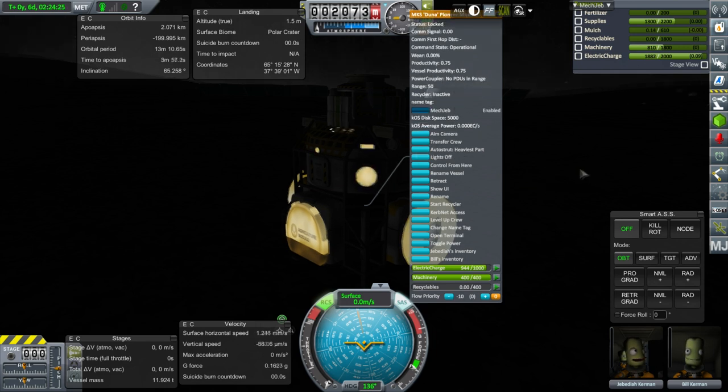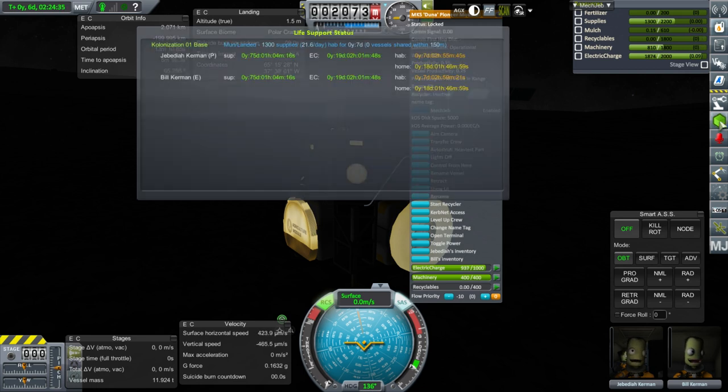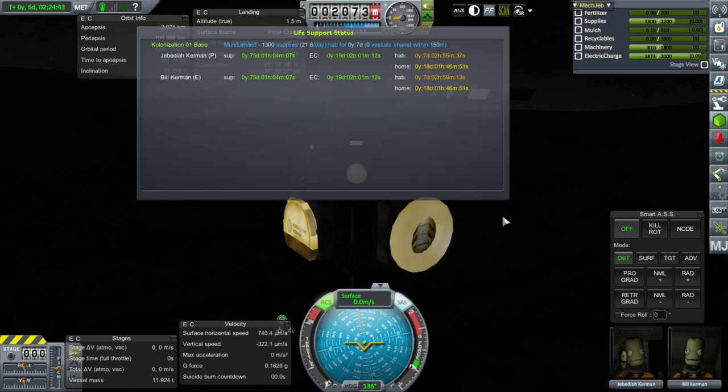Lights on — that'd be good. Start Recycler — very important. Wait, that costs electric charge, so don't start the recycler just yet. They only like this for seven days, though, because we aren't able to extend the habitation module.